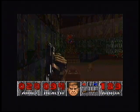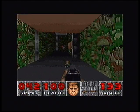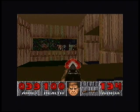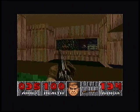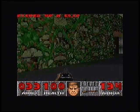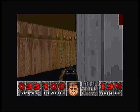The button layout, I must say, is much better than the 32X's. L and R are used to strafe left and right, and the face buttons are used to open doors, fire weapons, and run. Select is used to bring up the map with a Mode 7 effect. Unfortunately, you're unable to strafe and turn at the same time, which makes circling around enemies impossible.